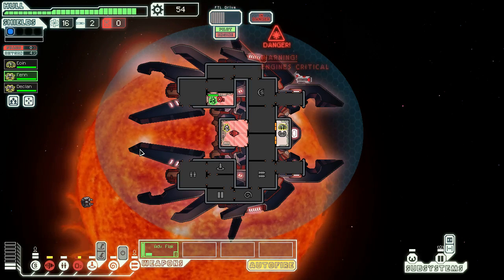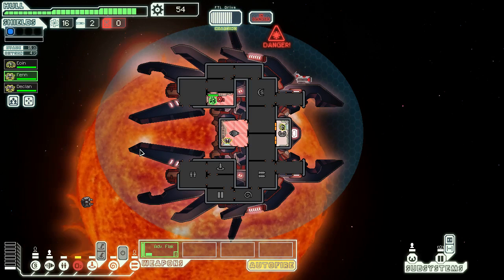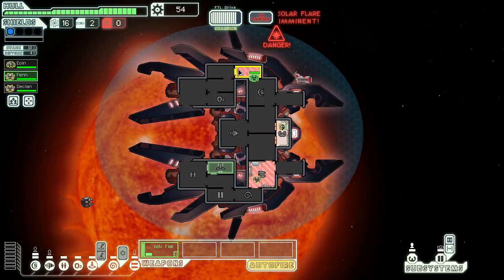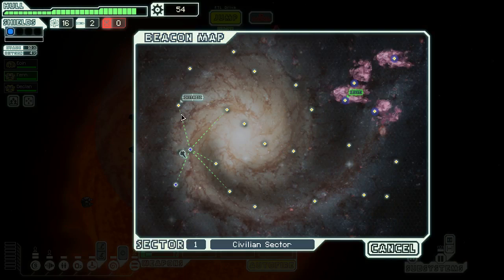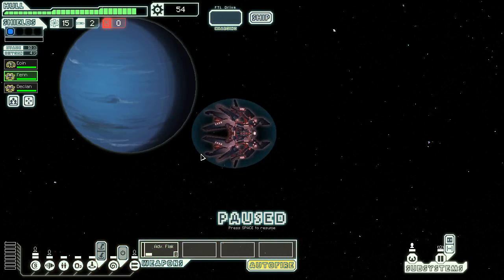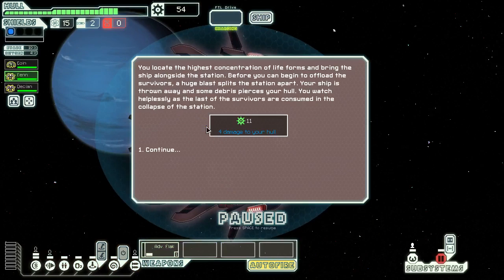Engines on. Oxygen on. Head back to the teleporter. Engines going — so it's waiting for this anyway. Didn't quite make it. Engines are on fire again — went out. Distress. Cool. We will try to rescue survivors because we're nice people.